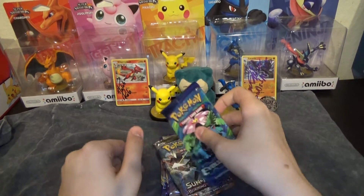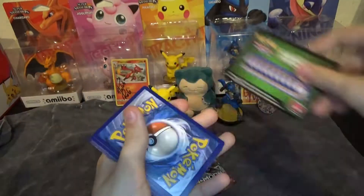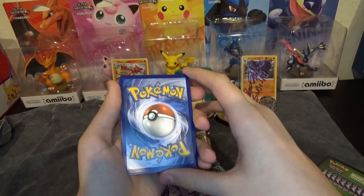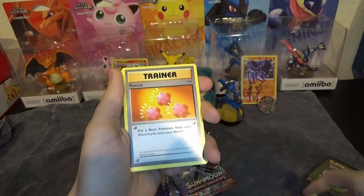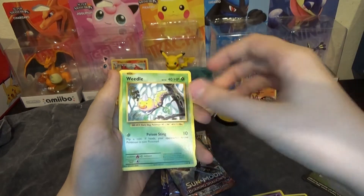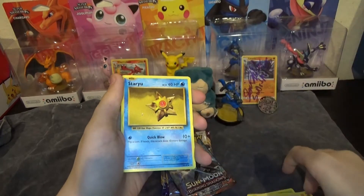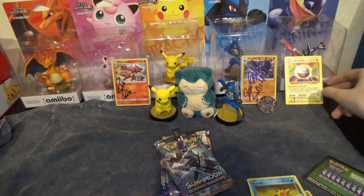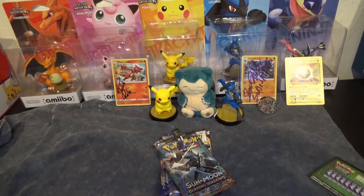I'm just going to go in chronological order. We can guess the energy — I'm going to guess Dark, and I'm going to let my dad guess. He'll guess Grass. We got Misty's Determination, Revive, Launcher, Weedle, Tangela, Honita, Dojo, Staryu, a Reverse Magikarp, and an Electrode non-holo. No offense to Magikarp, but I feel like that's about the worst reverse you can get. There is a Gyarados holo in the set, keep in mind.